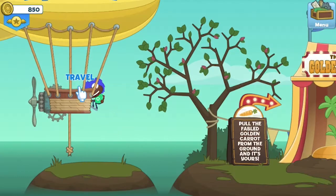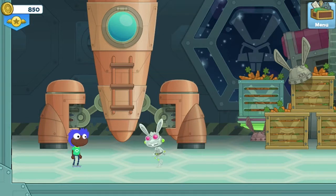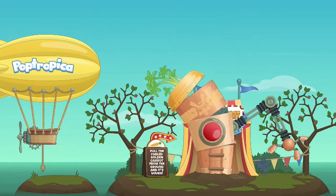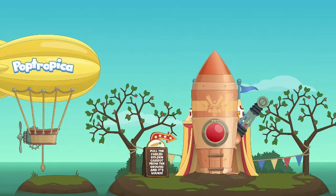I know it's scary to be that strong, but you're going to have to face your fears of being insanely powerful in order to face off with Dr. Hare. So the first thing you've got to do is lift that giant carrot-shaped ship out of the cold, hard ground.